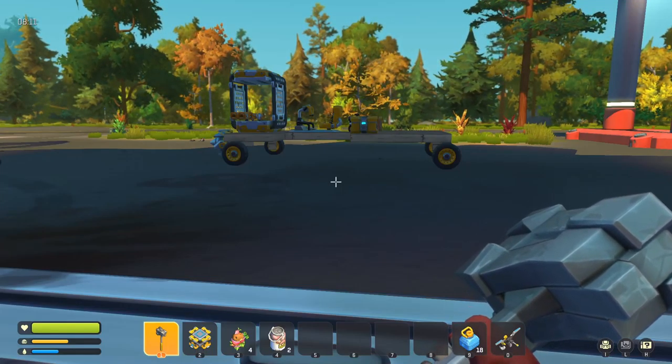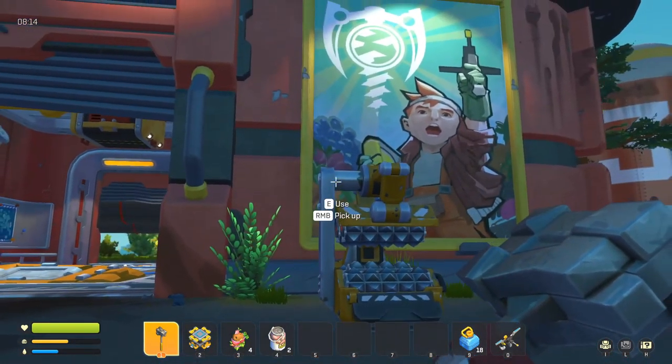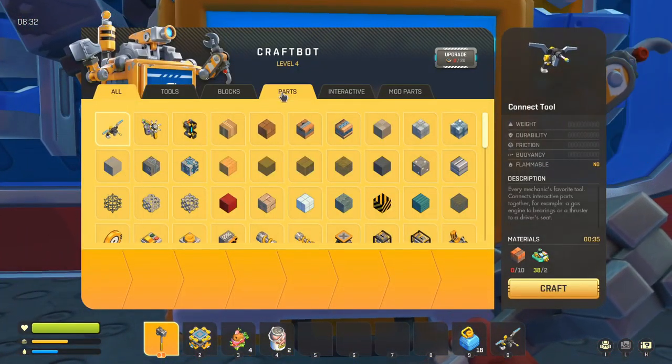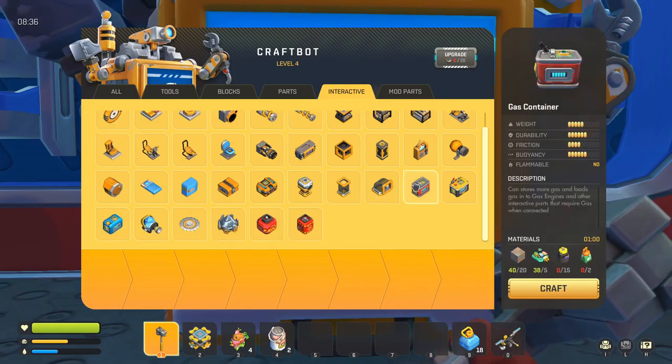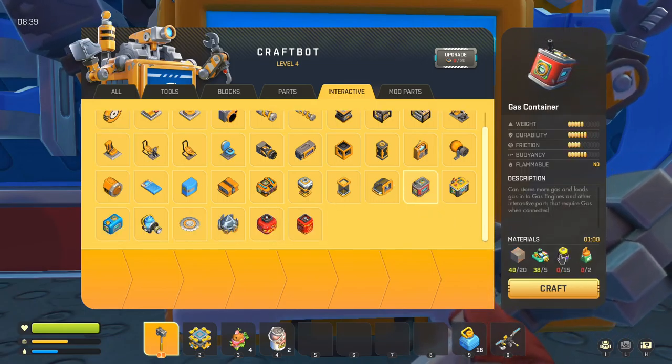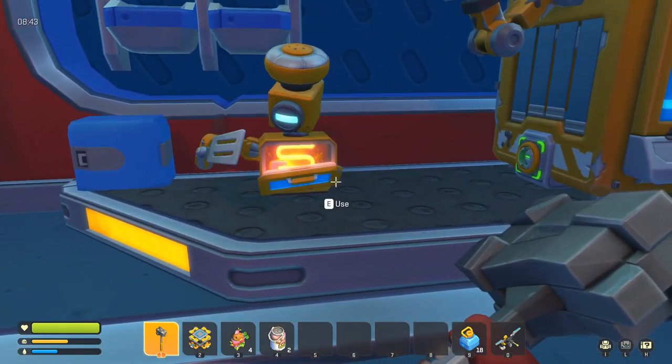What's going on guys, today we are back with Scrap Mechanic. There are a couple things I want to get done today. First, I want to upgrade all my gas and make a gas container, which requires paint ammo, some metal, some glue.